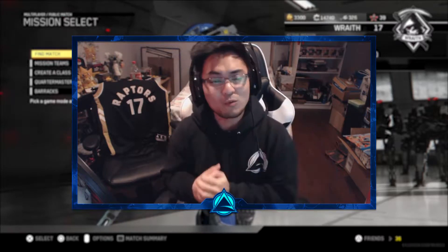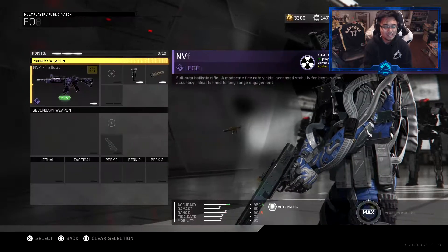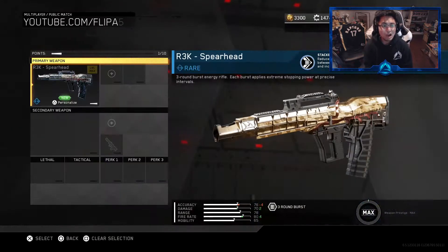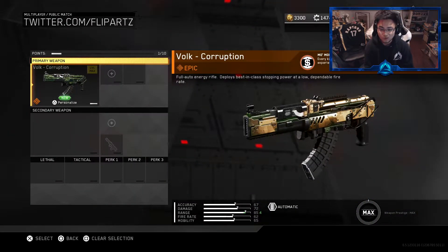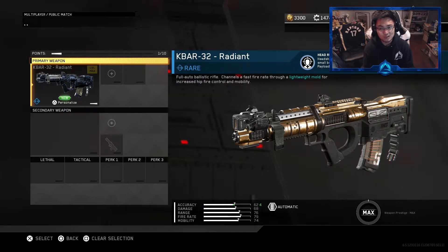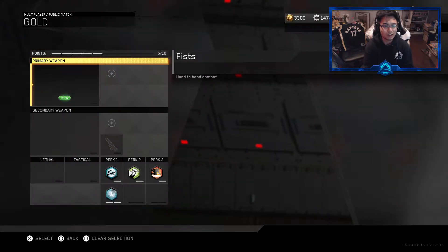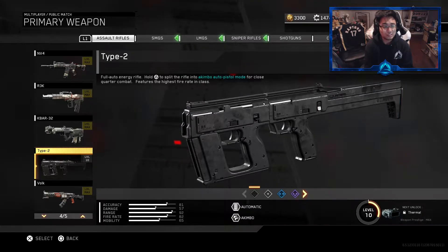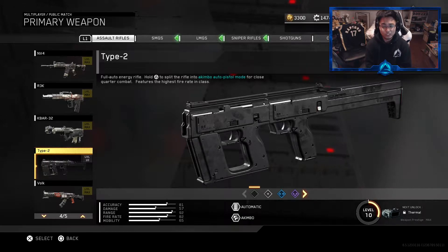We're going to be getting diamond camo for our assault rifle today because as you guys can see, we got the NV4 for gold. We also have the R3K in gold. We also have the Valk in gold. And in the last episode, we got the KBAR32 in gold, which means with only one assault rifle left to work on - the Type 2 - we got to get this in gold, which means since everything is gold, we're obviously going to be unlocking diamond camo today, which I'm pretty excited about.